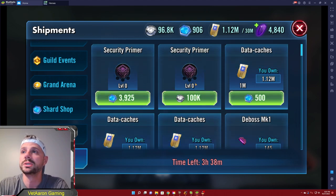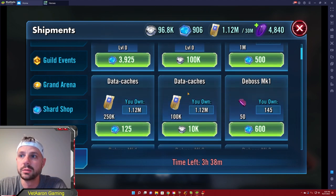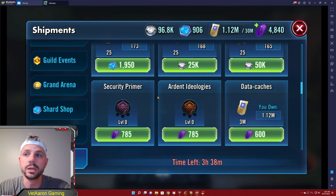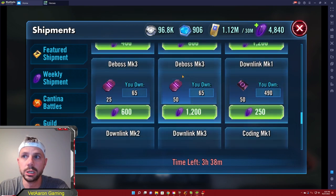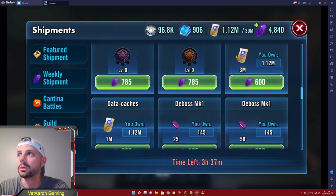Datacrons offer temporary power — they only last a couple of months, so as free-to-play you don't want to invest heavily into them. This is where I'd use my ally points to get datacrons and the upgrade materials to level them up. Datacrons are unit-specific or faction-specific, so if there's a good rebel datacron coming up, maybe save some currency, blast out your rebels, and get a little bit more done in grand arena and squad arena. They're still divisive in the community, but they're here — so utilize them when you can using your ally points.